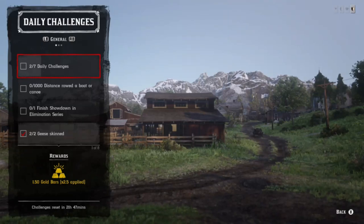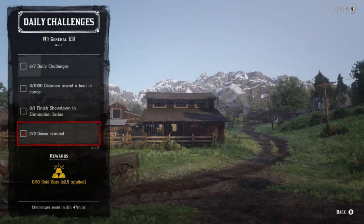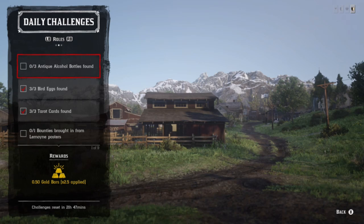Today's video covers daily challenges including Madam Nazar's location as well as the Collector daily challenges. We'll be going over things like geese, wolves, bird eggs, antique alcohol bottles, and tarot cards. For the boat or canoe challenge, row across Flat Iron Lake. Near roads or Thieves Landing is a good option. For bolts on horseback, find a fence or a rock and jump over it 10 times.